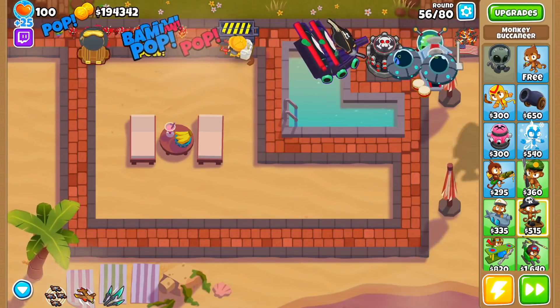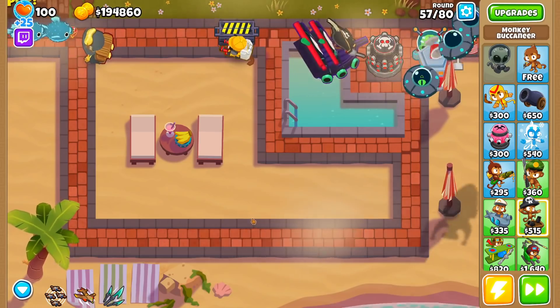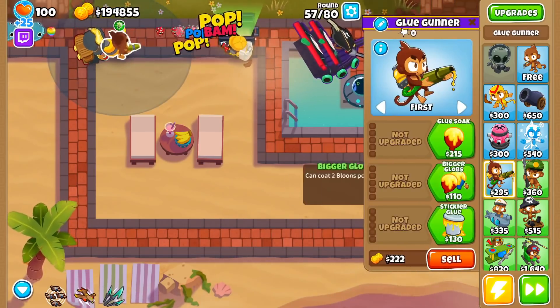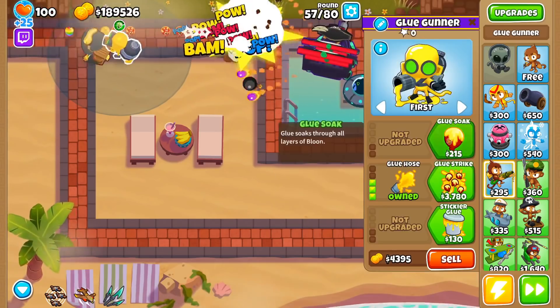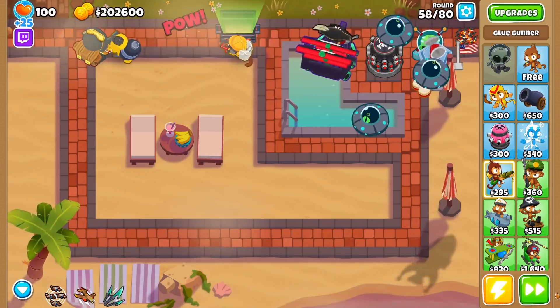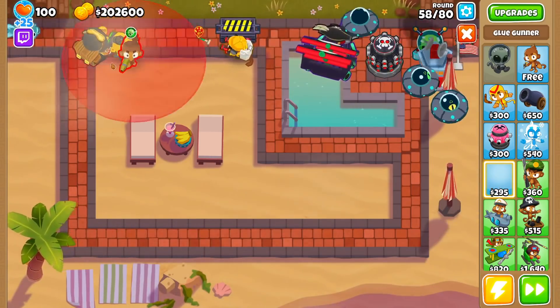It'll make the best profits off of ceramics, as they take many hits to destroy and the Rubber to Gold effect capitalizes on their high health pool. You will also want to slow down the balloons, as the Alchemist can only affect so many at a time. My favorite way to do this is with a Glue Hose, as it does not pop any balloons but slows them down for the Alchemist. And if you want to slow down MOABs, you can get a 0-1-3 Glue Gunner as well.